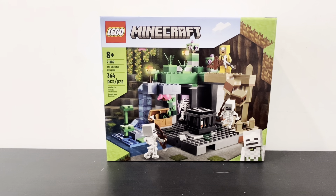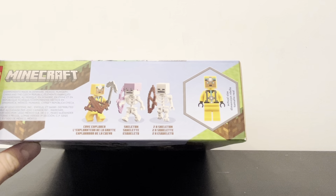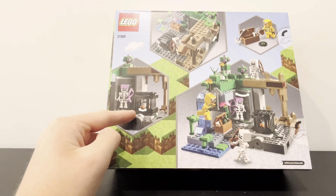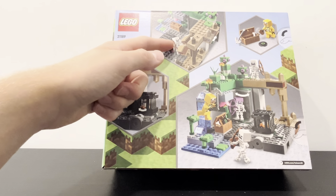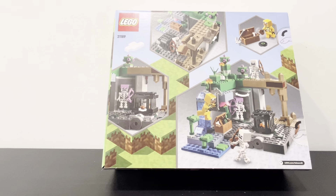On the top of the box you can see the minifigures — you get two skeletons, a skeleton with an enchanted hat, and then a cave explorer. You can see the actual size of the minifigure, and then if I flip to the back you can see the play features, such as being able to spin the skeleton inside, having dripstone fall down on the skeletons, and being able to have a skeleton spawn by moving the wall.